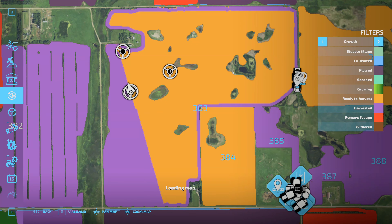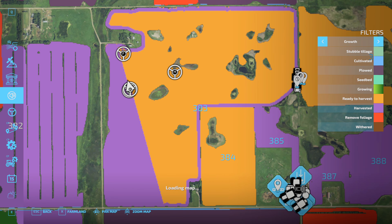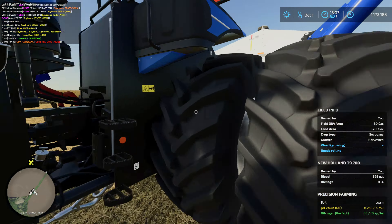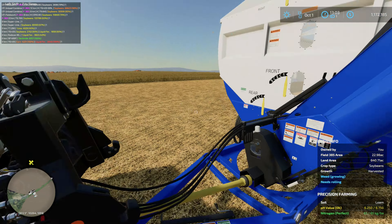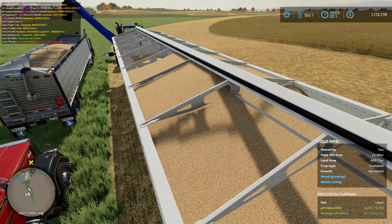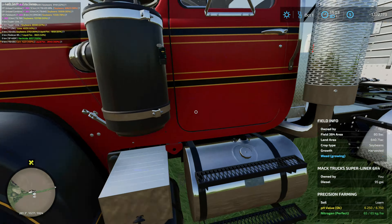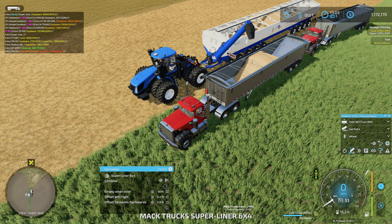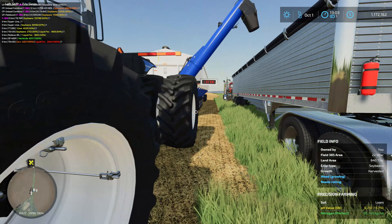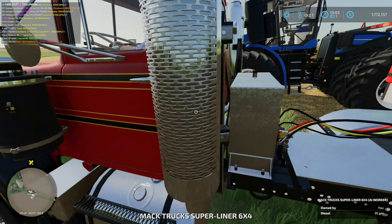CoursePlay continues to work, combines are running, and stuff's being unloaded. Let's go check the mother bin — we've got 133,000 liters in there at the moment. I actually haven't started the trucks up yet. It's a little interesting because the rest of my information screens are in bushels, so I'm not exactly sure how to interpret that. I kind of like seeing information in bushels, but then you get stuff still in liters and you've got to figure out all the numbers.